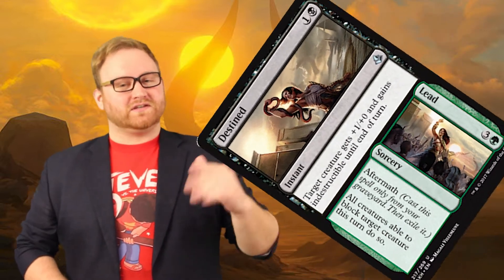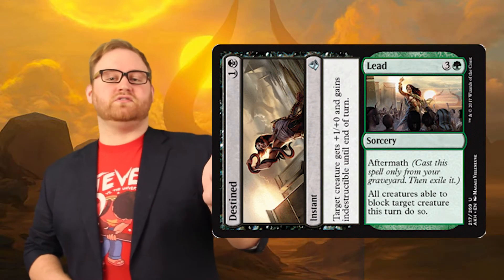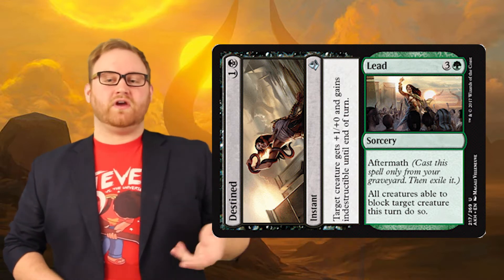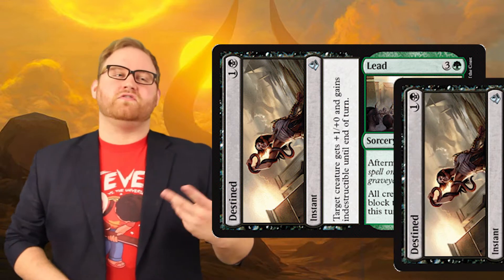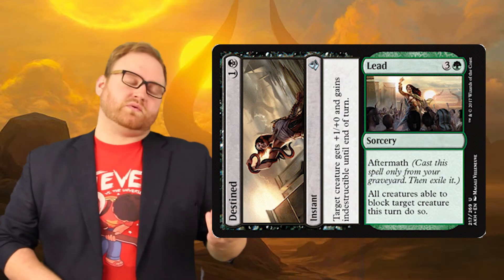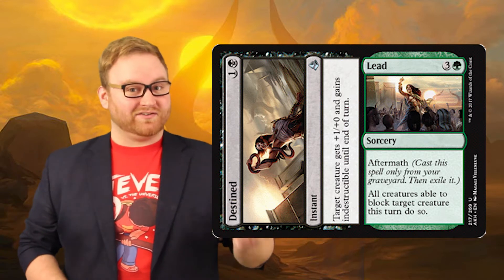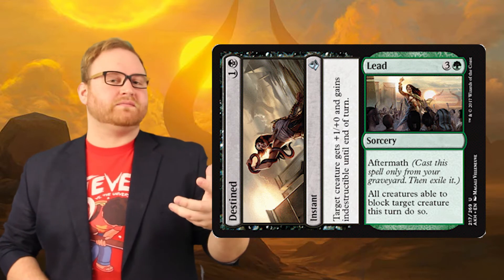The difference here is that Aftermath is in green. Lead is three colorless and one green. All creatures able to block target creature this turn do so. The reason the Aftermath card is actually sideways is so that whenever you have it in your graveyard, you can actually turn the card sideways and have it poking out from the side. Although the viability of this with having multiple Aftermath cards in your graveyard, I'm not sure how that's going to work out. From a flavor perspective it works, and from a viability standpoint the mechanic is actually great. It allows you to get double value for a single card that has really synergistic abilities.